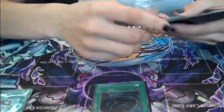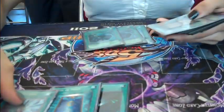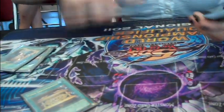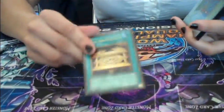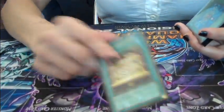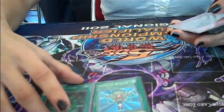Moving on to Spells. Double Pot — three gets cloggy. Double MST. One Dark Hole. One Feature. All the one-offs. One Sark. Why we're doing one Sark right now is because it's far too slow for the speed of the format — everyone's drawing millions of cards off of Formula and TG Librarian, and you're sitting here waiting two turns for one card. So I definitely went down to one, and it's been working out really well. One Monster Reborn and one Shruni.